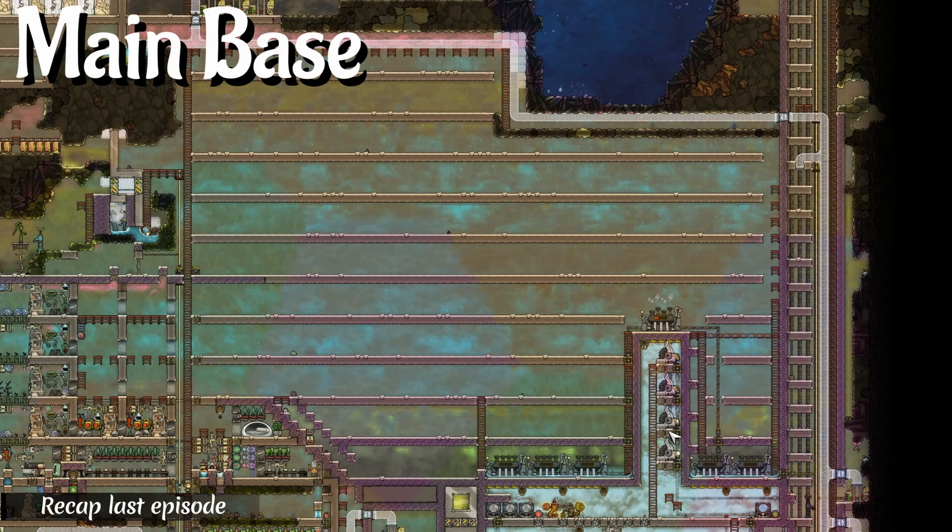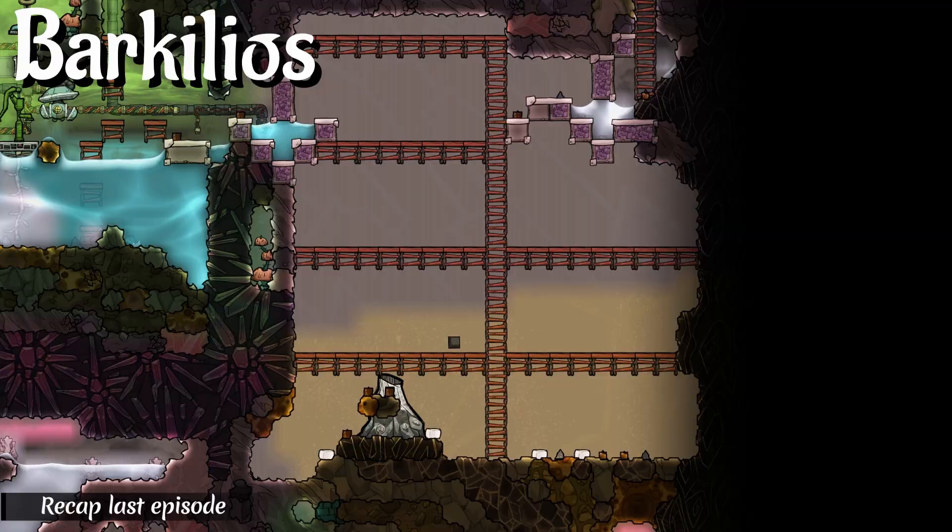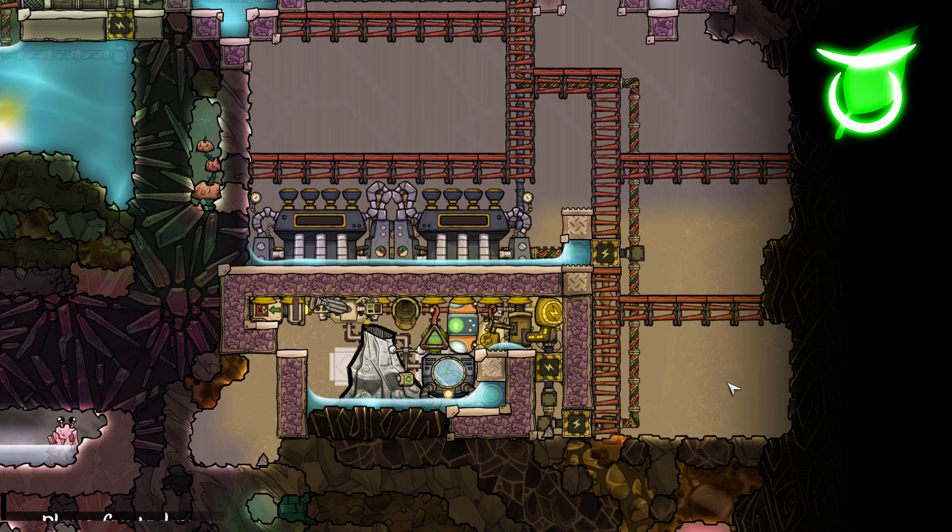In the last episode we cleared out that gigantic area right here, as well as built a more elaborate plastic production system. Barkelius has gotten a couple of upgrades and we prepared an area for today's project.